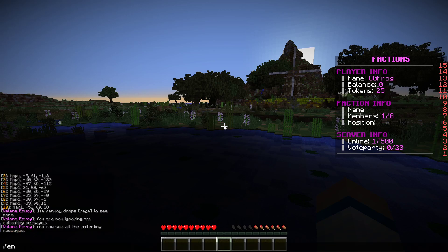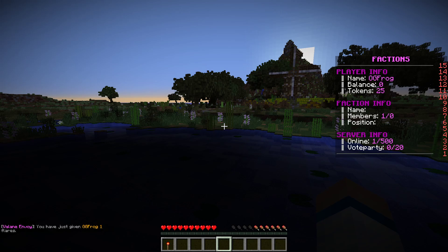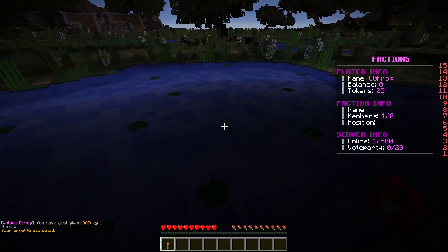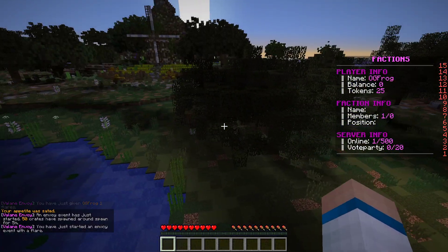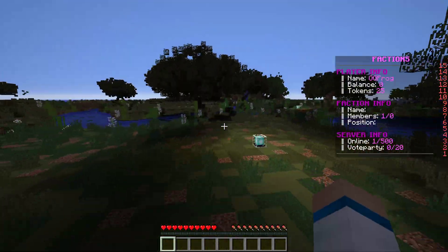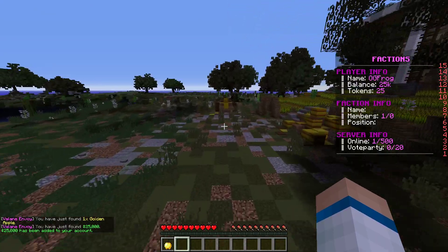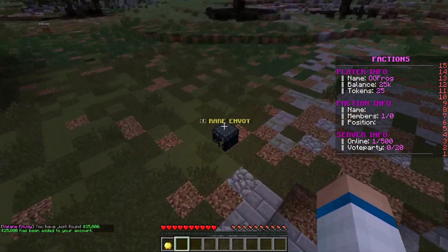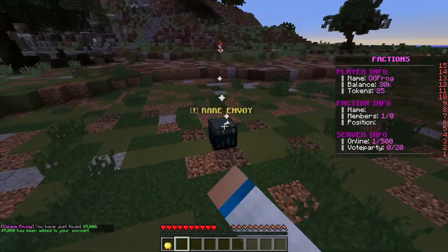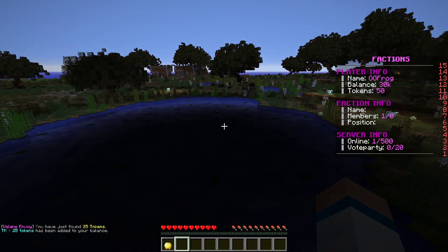'/envoy flare' — you can make these buyable in your shop. If you do '/envoy flare 1 OGFrog' it gives you a flare item. You right-click and down come the envoy crates — that's what they'll actually look like, though you could change it to be an actual crate. You just left-click on them and stuff drops out. This one's a rare crate — 25,000. Here's another rare one — 5,000. And this one gives 25 tokens. You can set something up with a token system too, but we won't get into that this video.